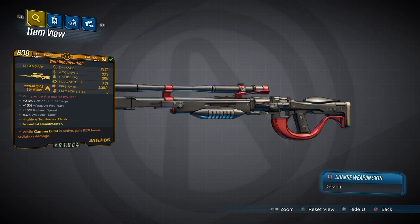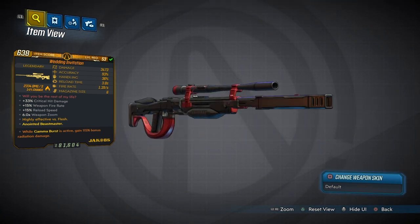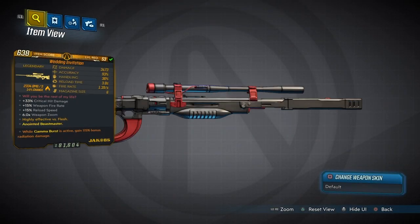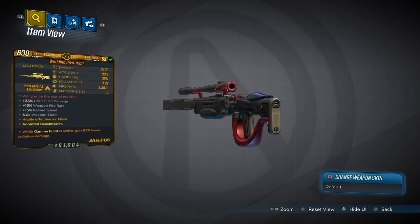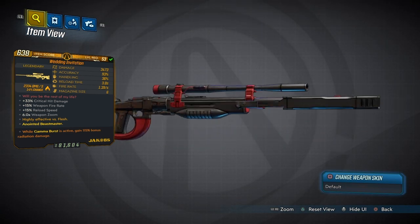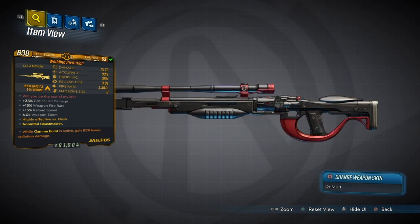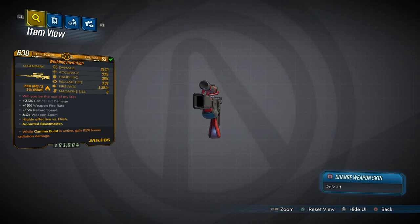The weapon is pretty freaking sweet. It comes with 3,473 on the damage, 93% on the accuracy, 33% on the handling, 3.0 on the reload speed, and a fire rate of 1.39 seconds. So we've got a slightly slow fire rate, but it definitely makes up for it — 6 in the magazine, plus 33% critical hit damage, 15% weapon fire rate, 15% reload speed, and 6.0 on the weapon's zoom, and it's highly effective.